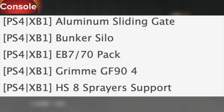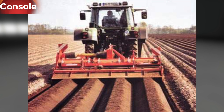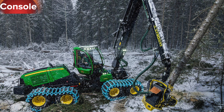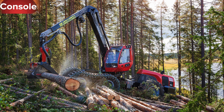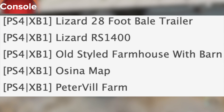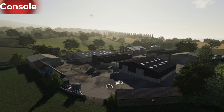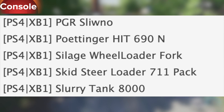In testing for consoles we have the Aluminum Sliding Gate, Bunker Silo EB 770 Pack — this is out now and available for all platforms — the Grimy GF94 HS8 Sprayer Support, the John Deere 1210G, the John Deere 1170G, Joskin Tornado 3, the Komatsu 951, Limpeaky Lizard 28 Foot Bell Trailer, the Lizard RS 1400, Old Styled Farmhouse with Barn, Ocena Map, Peterville Farm, PGR Slona, and the Ponger HIT 690 N — this is out now and available for all platforms.